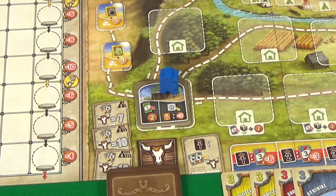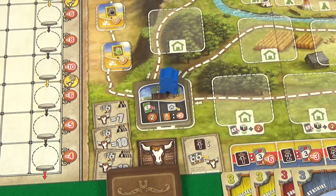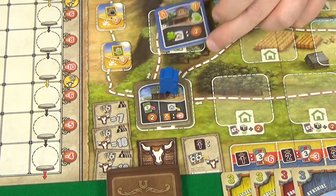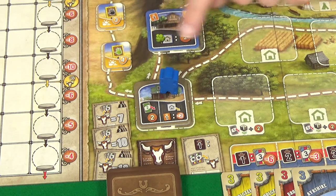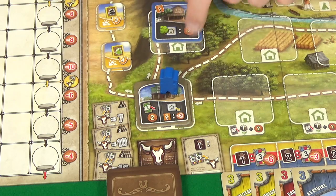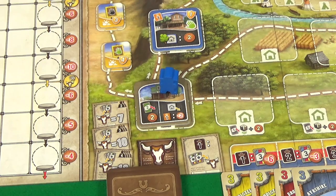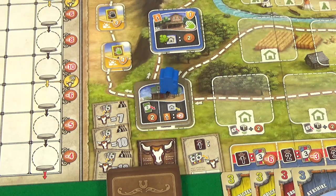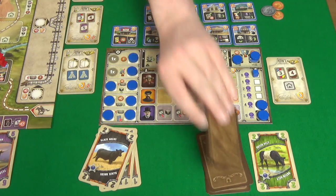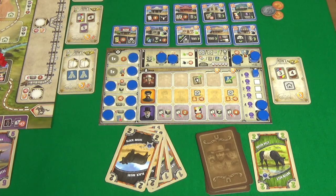I'd quite like to get a building before Rogue gets the chance, so I'm going to start by going on B and discarding the Dutch Belt to get two dollars, then constructing a building. I only have one worker so I'm only going to be able to build one of the level one ones, which is going to cost two money. I'm going to choose to build this one here — it pays two coins for each of my buildings in Woodlands, and it's got a green hand on it.